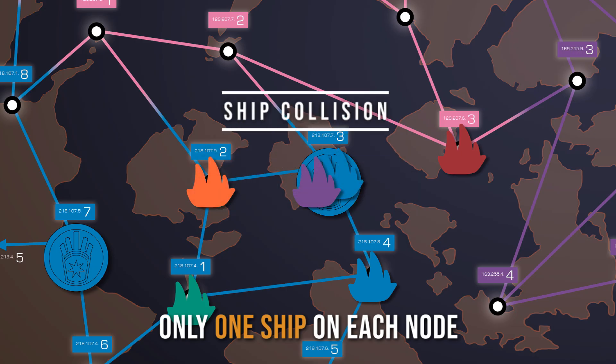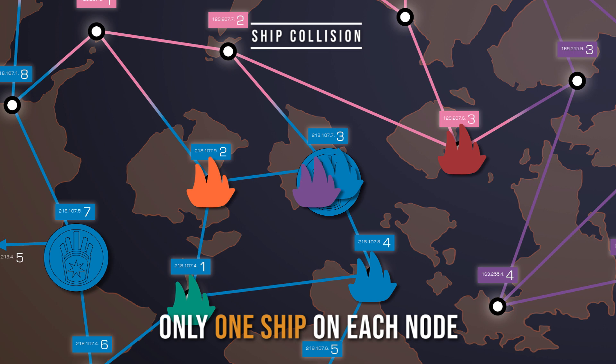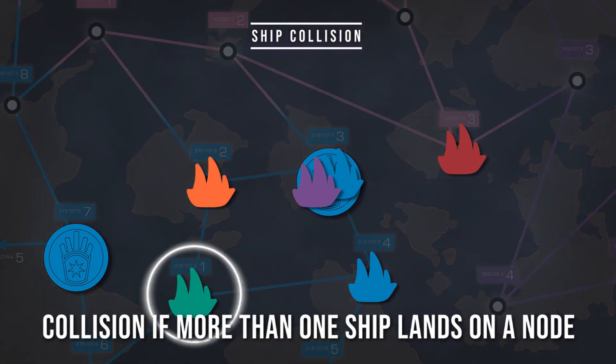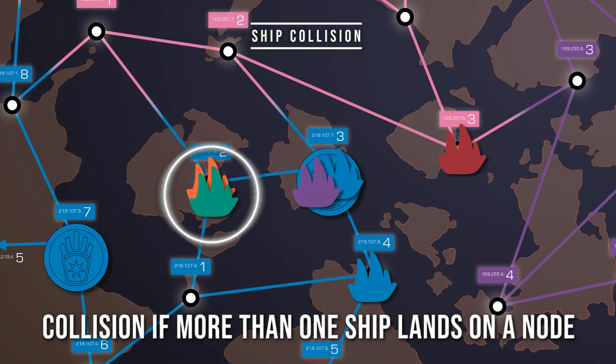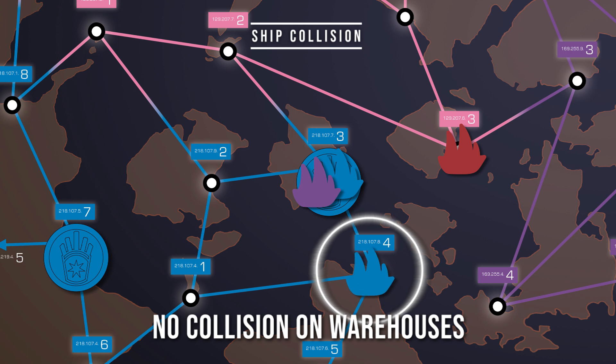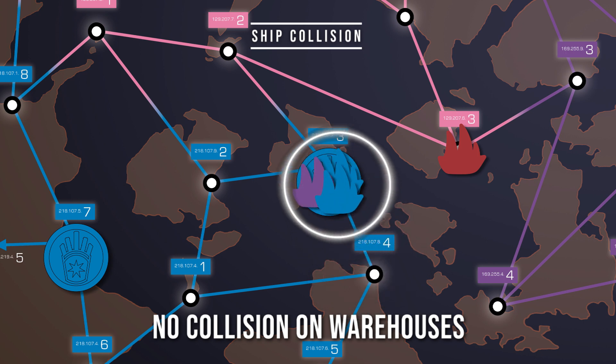Ship Collision. Every node can hold up to one ship unless there is a warehouse on that node. If a ship moves onto a node with another ship, collision occurs and both ships are destroyed. If a ship moves on a node with a warehouse, no ship collision occurs even though there are ships on it.